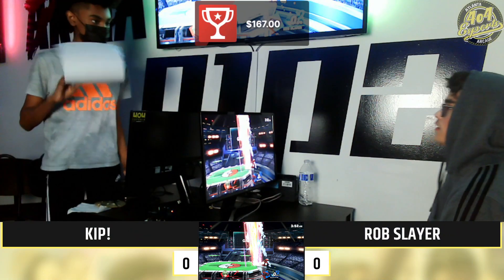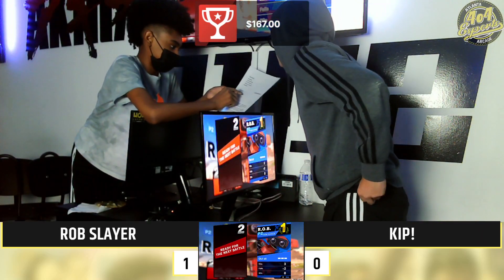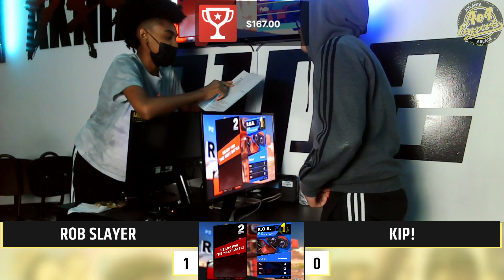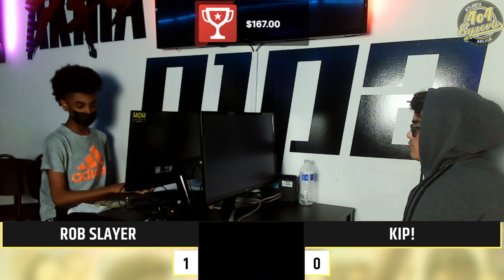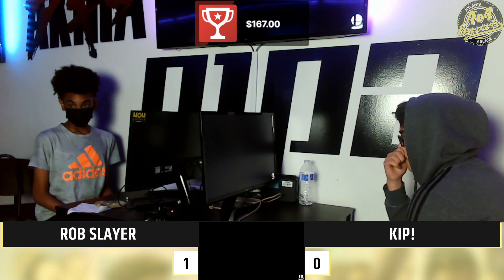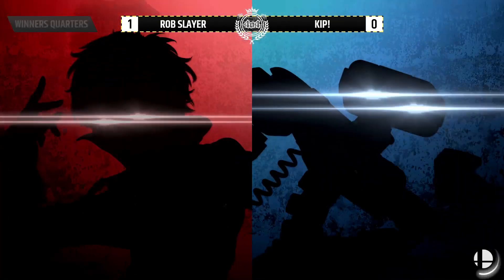Kip is at a very high percent — the forward air a little early, but it's a true combo. What a great advantage state — he goes so crazy. I've honestly never seen somebody go for the double dip with the side before. I think the biggest thing is that Violet does not thrive in scenarios where he's forced to approach, because slow characters in general don't do well with that. If your movement speed is not good enough, they can dash back.